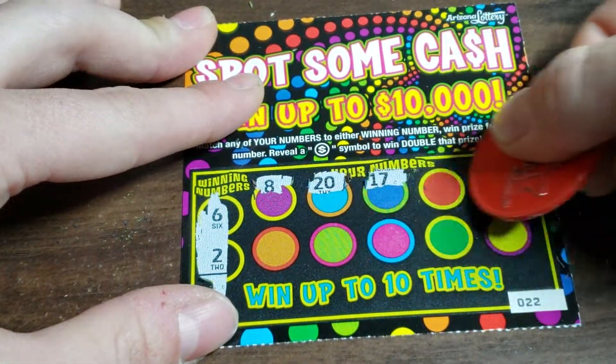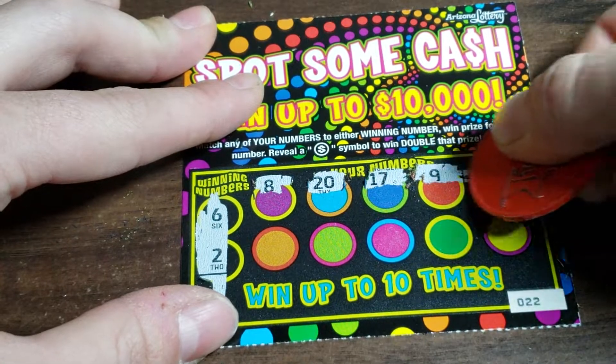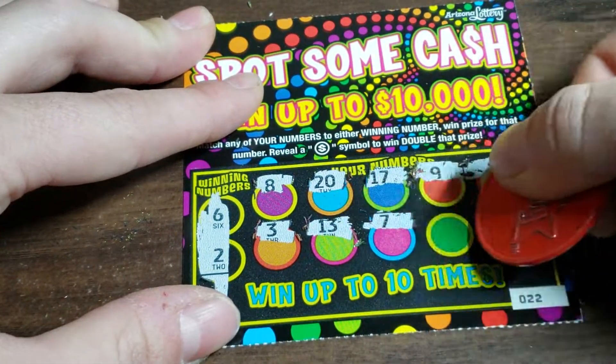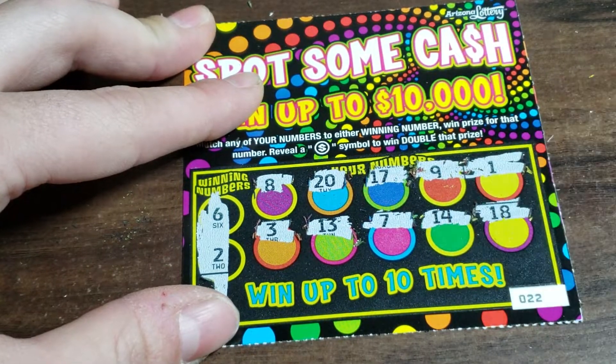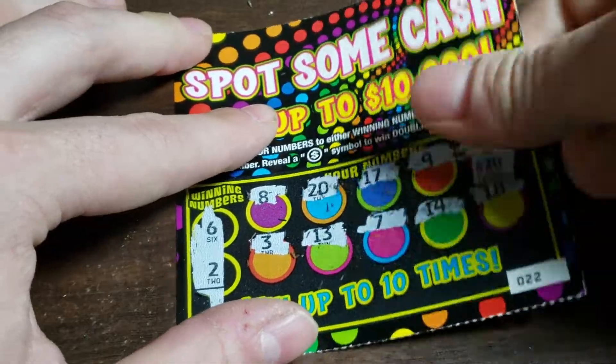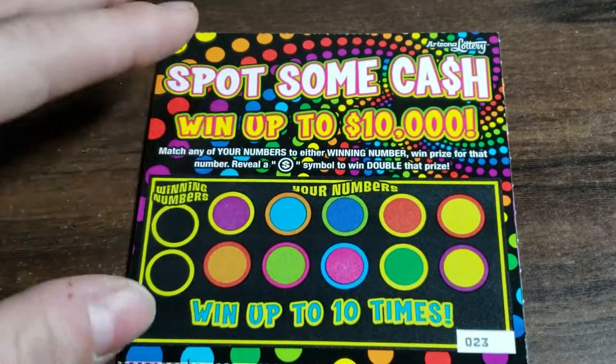And he's proved it. 6 and 2. Busto. What was that one off? 20 bucks. I would have taken that. I think I've won 20 bucks on this ticket before.